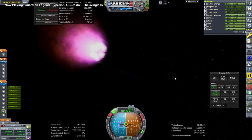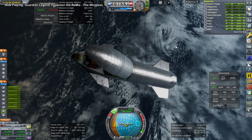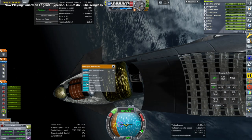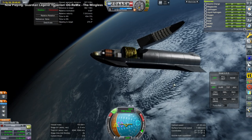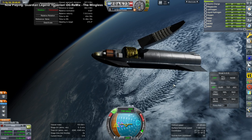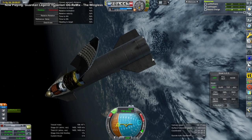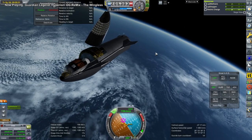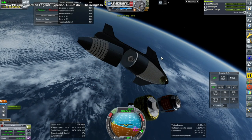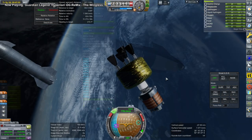Starship makes orbit just fine with the payload. Then we have to get the payload out, which poses a bit more of a problem because it's fairly tight-fitted. We took advantage of all the room and it didn't want to come out. I switched over to Starship itself to see if it could push itself away from the payload — and then a Kraken was about to strike. So I used the Time Warp trick to get it out safely, and it did go out, thankfully.